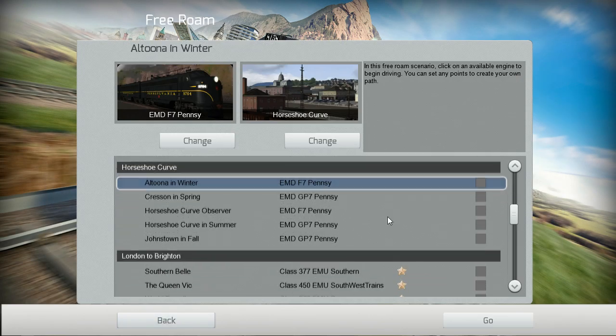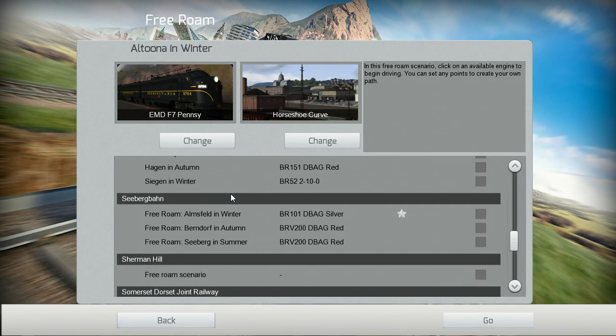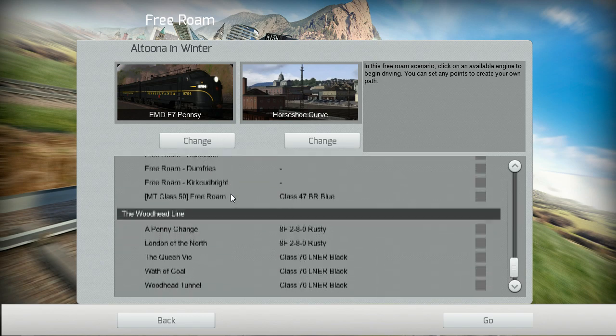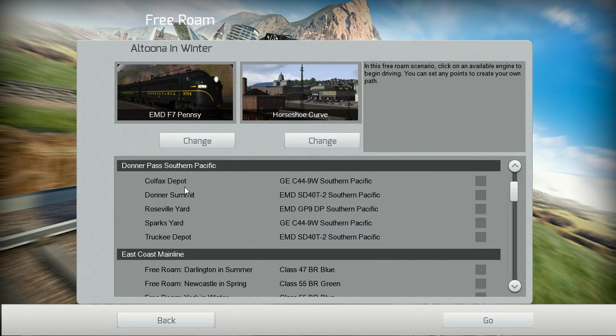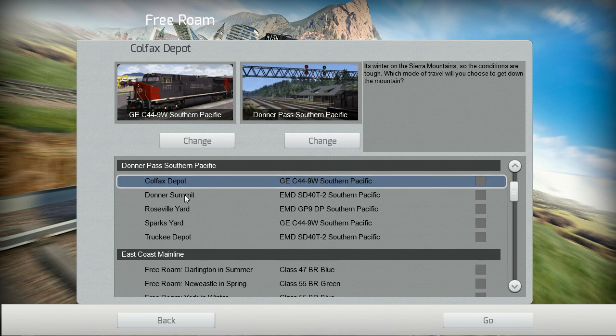We'll do a free roam Donna Pass for a little bit, go and explore, and have a look at what it looks like — what changes they've made to the user interface when actually driving. Donna Pass. Cool.